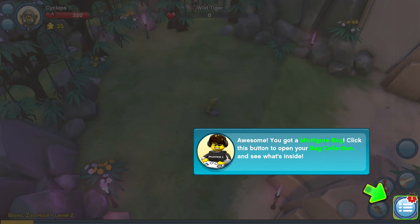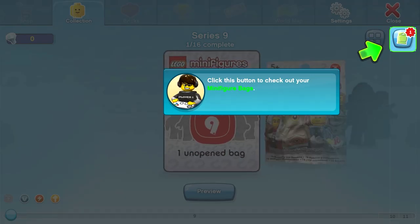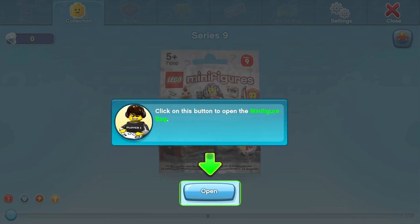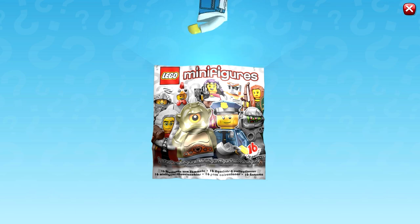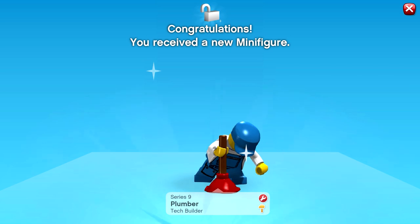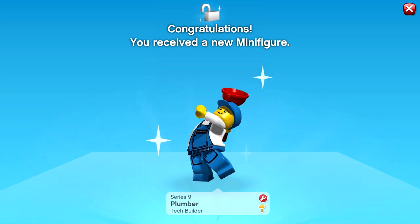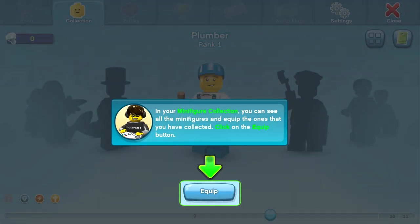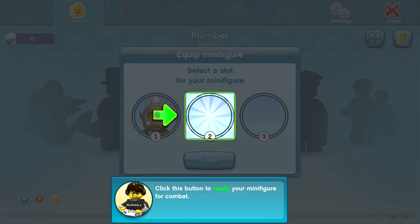'Awesome! You got a minifigure bag. Click this button to open your bag collection and see what's inside.' These are sort of based on actual LEGO figures. 'Click this button to check out your LEGO minifigures. This is a minifigure bag you just unlocked — inside there's a minifigure waiting to be freed.' Let's open it. It's gonna be the plumber — look at this dude! 'In your minifigure collection you can see all the minifigures and equip ones that you've collected. Click on the equip button.'